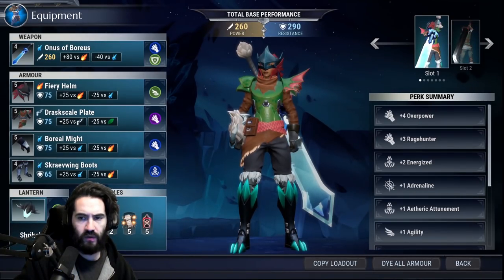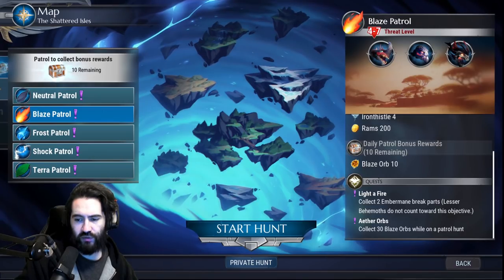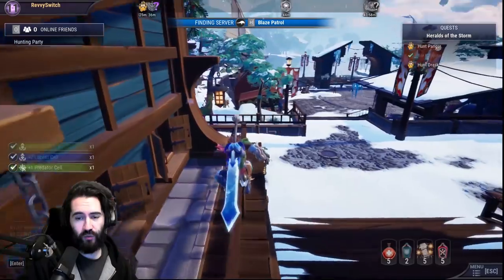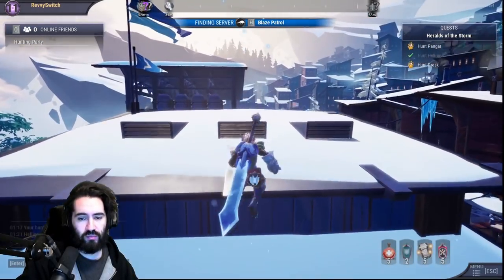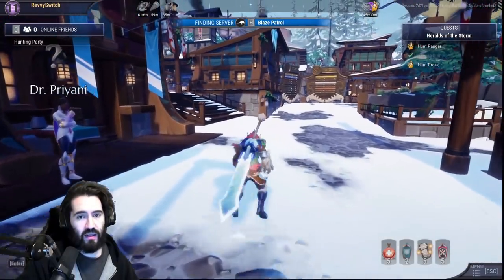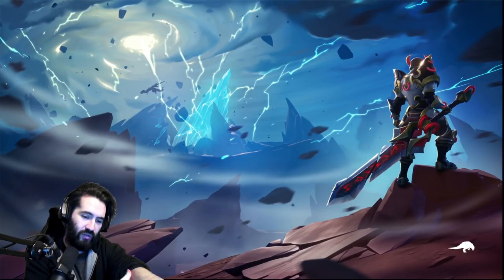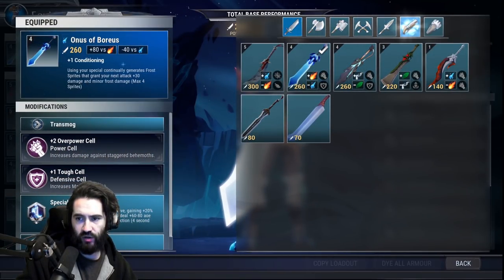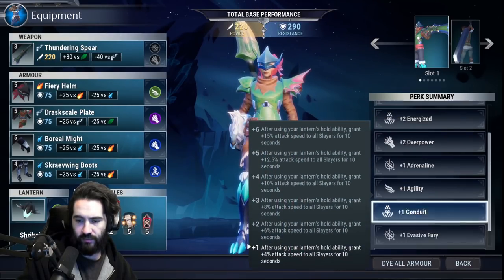We're gonna be farming some more blaze patrols because we need those fire orbs — that's the first order of business. We actually have the ability to patrol hellion, so we could go two for one, two birds one stone, and get hellion in the blaze patrol. This is honestly the optimal way. I didn't know we'd be able to patrol hellion after feeding it so soon, but it seems like they get added to the pool immediately.